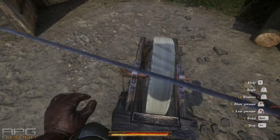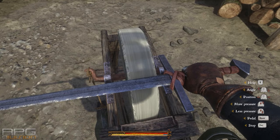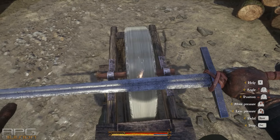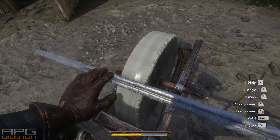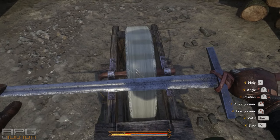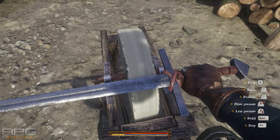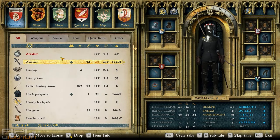To do the grindstone properly, you just have to start the grindstone — start pedaling the wheel — and pedal it at a steady pace, but it needs to be fast. Then what you do is apply slight pressure until you see sparks. Sparks are good, smoke is bad. The more sparks you have, the better your sharpening will be.